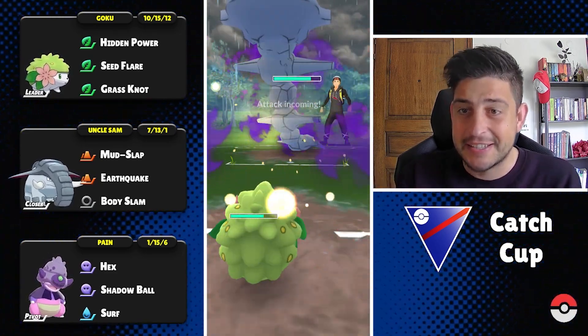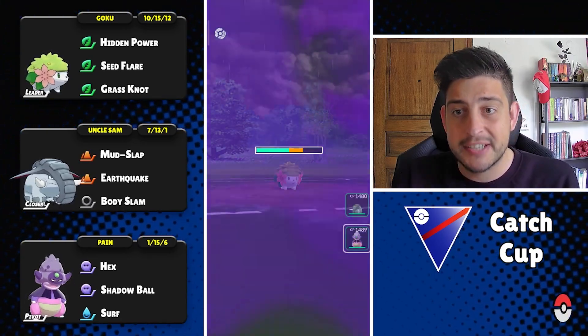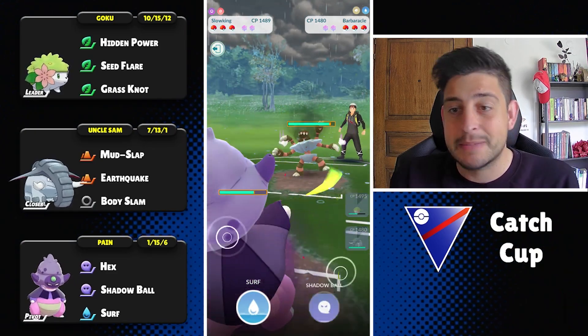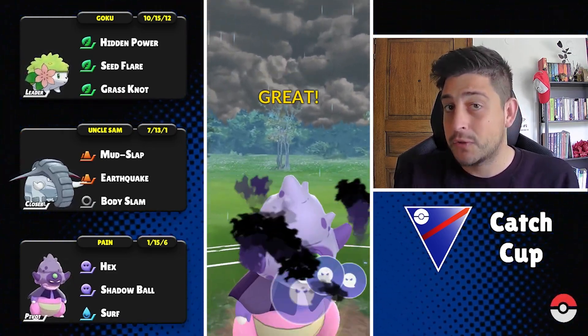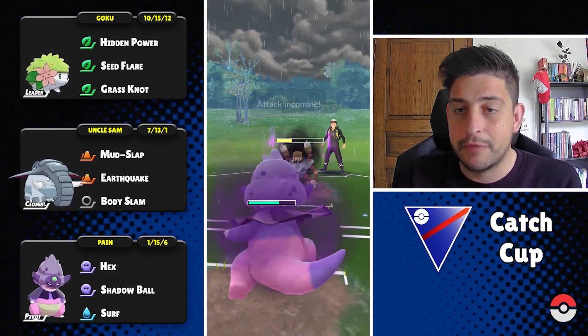Now we're facing the Steelix on its auto form — a pretty thick Pokemon. Psychic Fangs will be a pretty big deal against my team, so right now we're gonna switch out to our safe switch, the Galarian Slowking. This Pokemon is gonna be one of the best ones you can use for the meta.